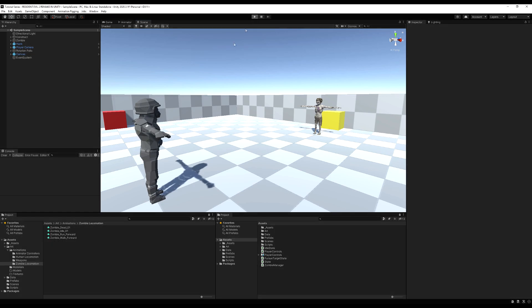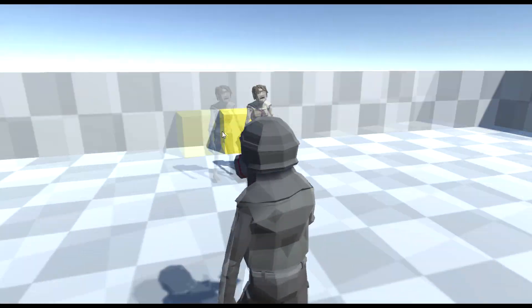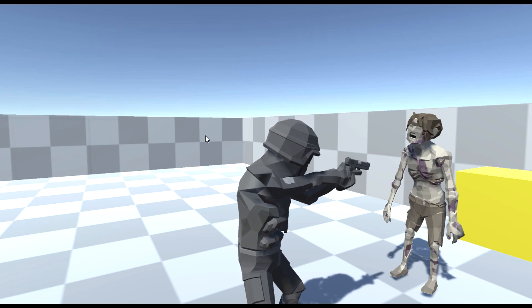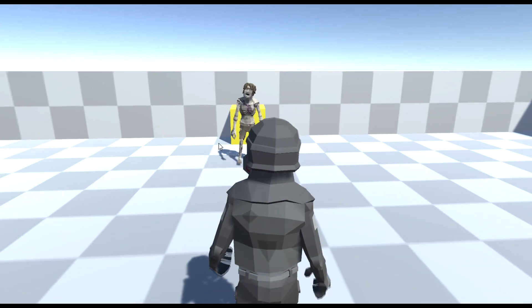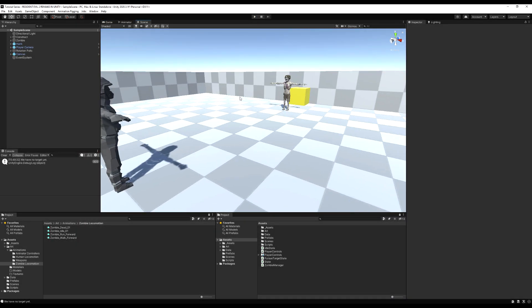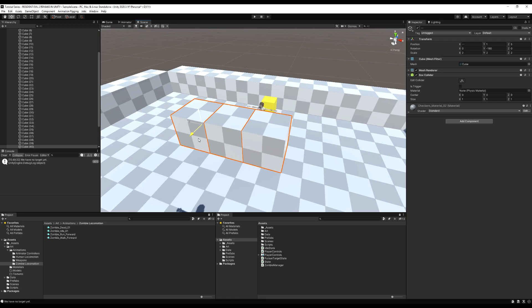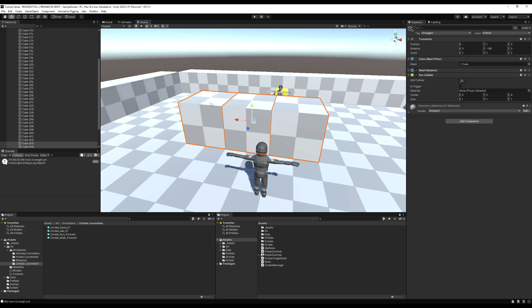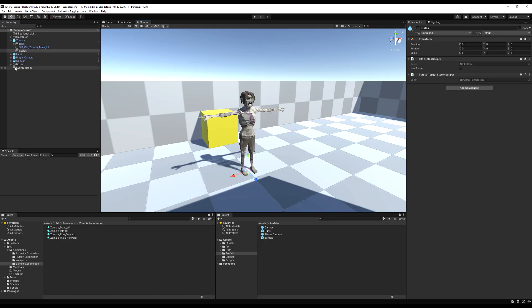Hello guys and welcome to lesson two in the state machine. Today we're going to make it so this guy right here can detect us. He kind of stands around there now, but we're going to make it so he has the ability to detect the player if the player is within line of sight and is not obstructed by an environmental object like a wall. I'm going to make a wall by duplicating these blocks as our environmental obstruction, so if we're behind these blocks he should not be able to see us.